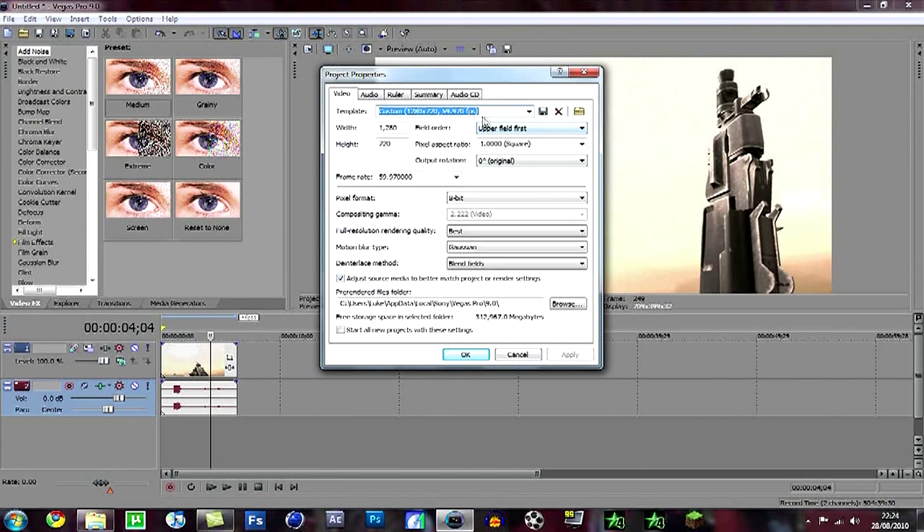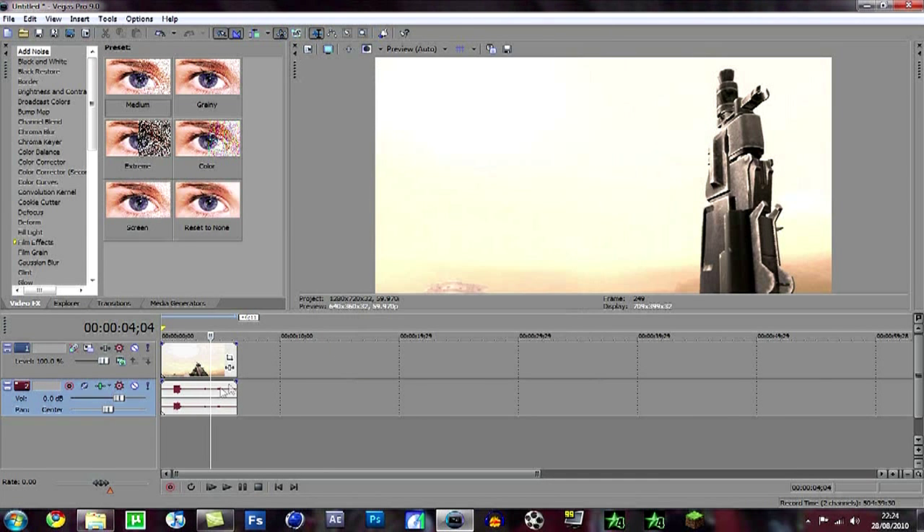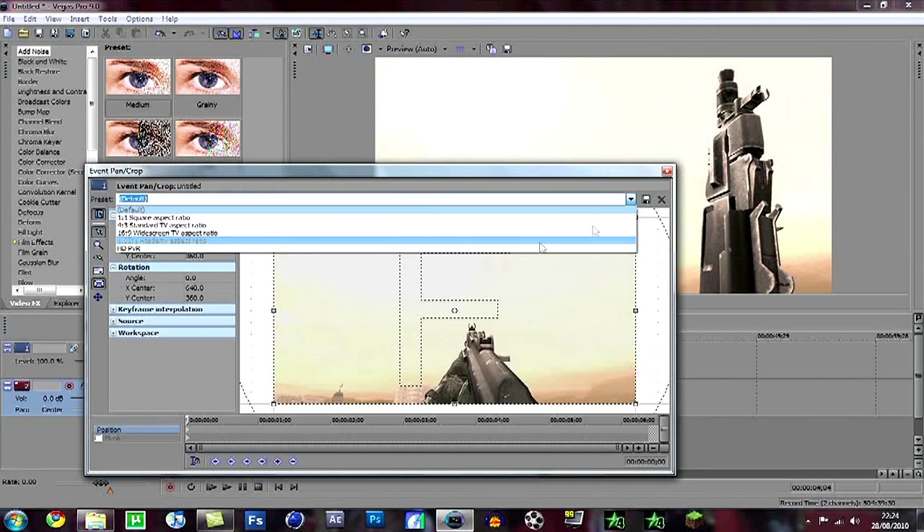Go to your project properties: 1280 by 720, do the field order upper field first if you have an HD PVR, if not keep that as none. Pixel aspect ratio is 1, output 0. Frame rate should be 59.94 — you definitely need it around 60, 59.94. You can't have it at 30 frames per second which is what a Dazzle is, but if you've got a Dazzle just bear with it. Pixel format 8-bit, best Gaussian blend fields, adjust source. Then you want to crop out the black lines, which I already have done.